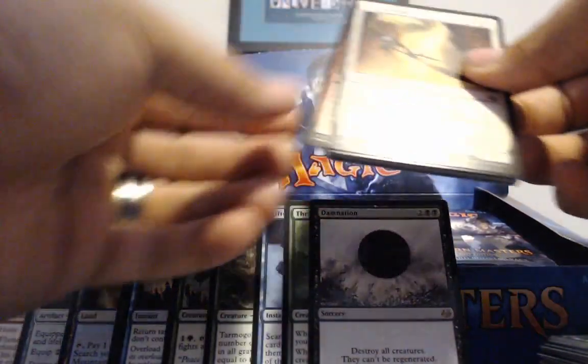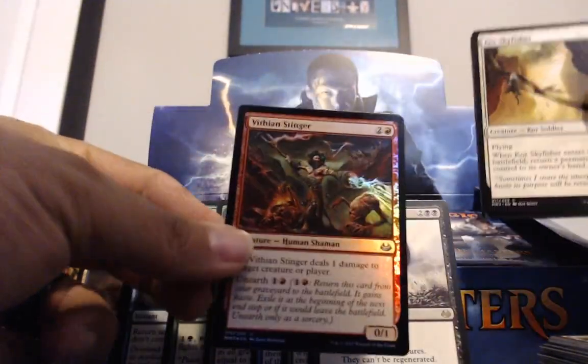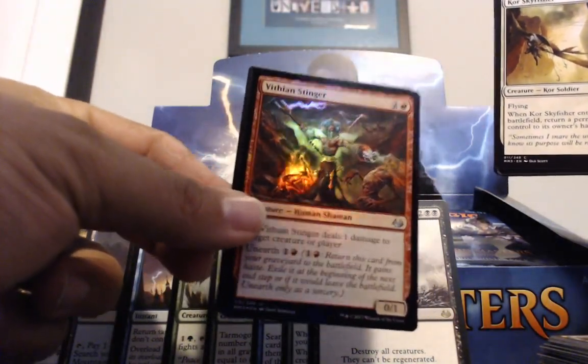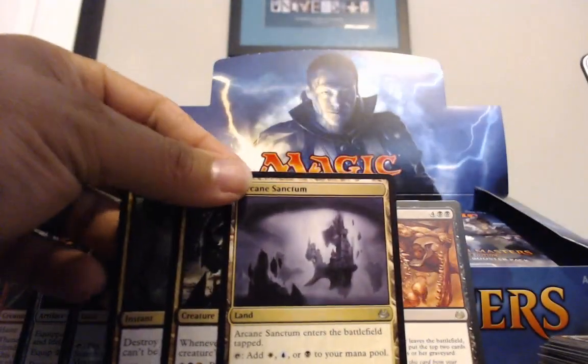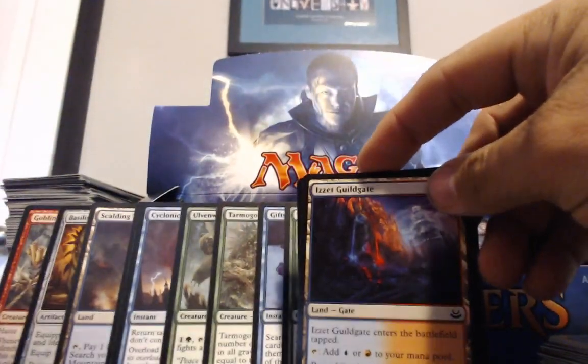Oh, I just saw a foil — is it a Goblin Guide? Could it be? No, it's not. Vithian Stinger — this is a good box of draft foils, look at that thing. And... poop. Put that one back, that should have been uncommon. Three gold uncommons — you can't even play them together. There's the other Guild Gate we want for our Grixis deck.